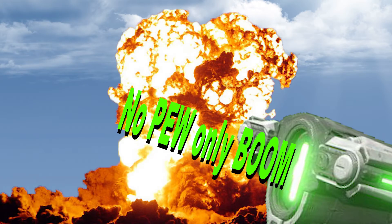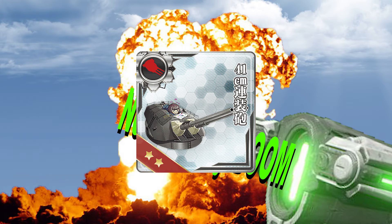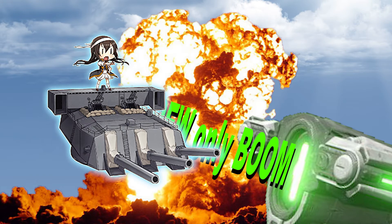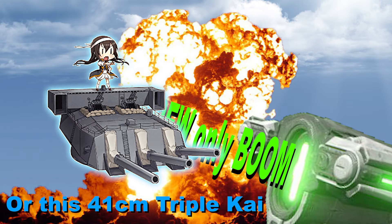Large guns are a bit more complicated. To start, you will want to stock up on the basic 41cm twin mounts. These provide 20 firepower and will be your baseline for large guns, and they tend to be used to upgrade more powerful 41cm guns, so stockpile as many as you can. The prototype 41cm triple mount can be gotten from the Kai-2 remodels of ships such as Yamashiro and Nagato. Some quests can also give them as rewards. Other more powerful 41cm guns such as the 41cm triple Kai-2 or 41cm twin Kai-2 are earned from quests that will require ISE Kai-2, Nagato Kai-2, and Mutsu Kai-2.